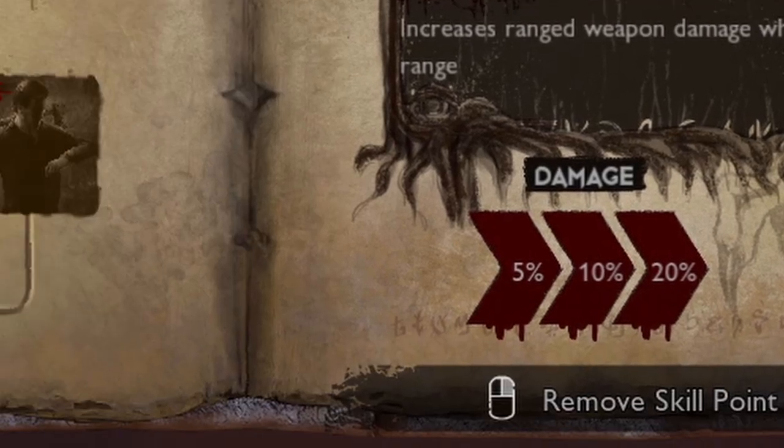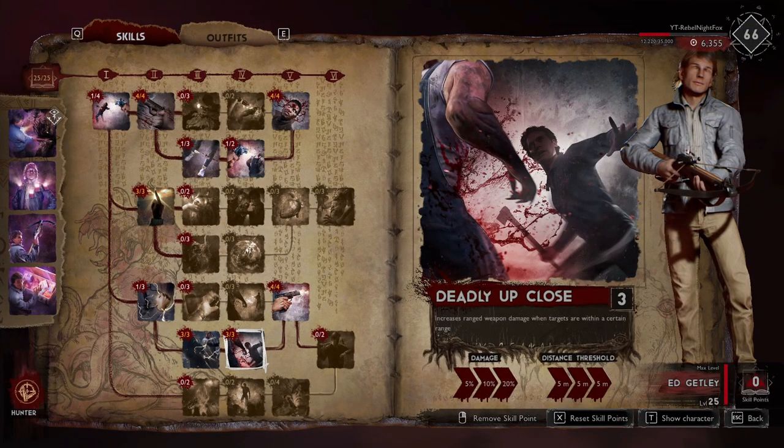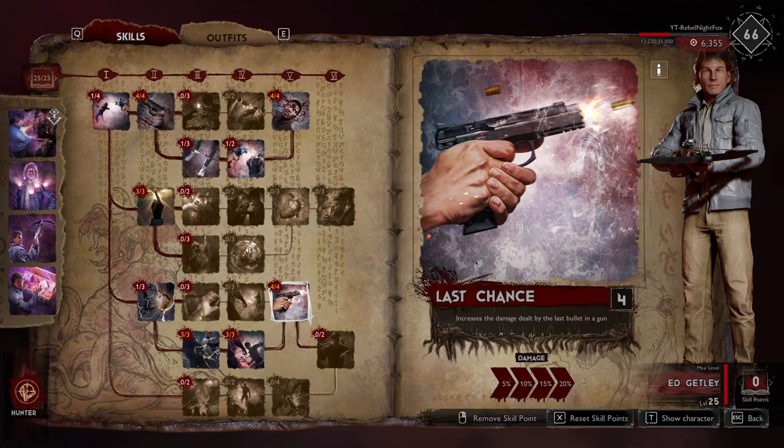The next skill along is Deadly Up Close. I've put three points into this purely because a lot of the time you're going to be within a five meter range to a boss if you're trying to output damage, as teammates tend to get in the way during shots. It's worth having Deadly Up Close putting out an extra 20% damage when within that range. Last but not least, and quite ironically, the last skill is Last Chance — I've put all four remaining points into this. It increases the damage dealt by the last bullet in a gun by 20%. If you run a crossbow or a blunderbuss, being one-shot weapons, you're doing an extra 20% damage for every shot, which is what makes them so powerful.